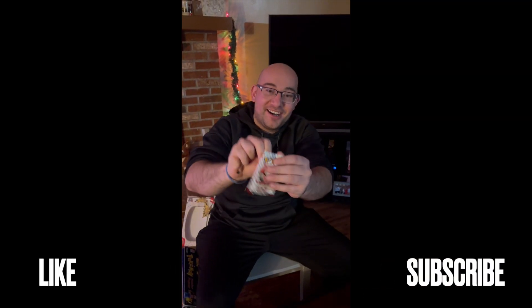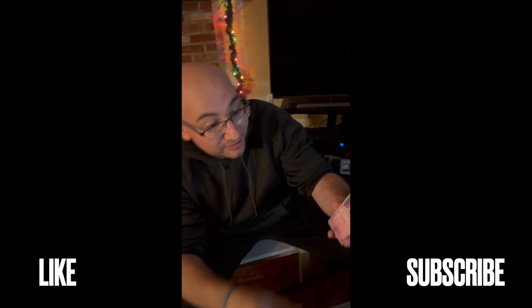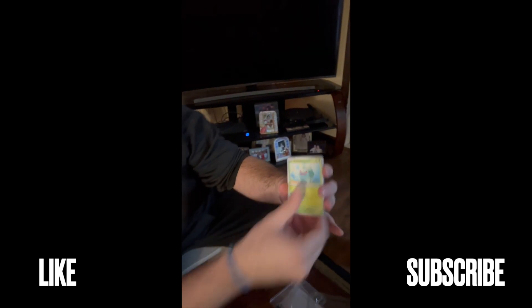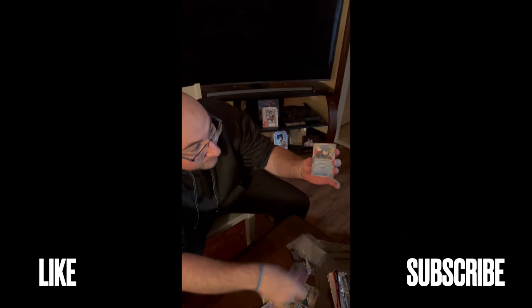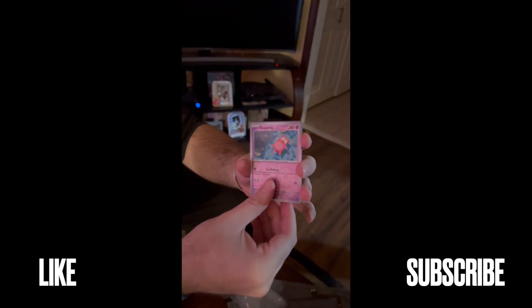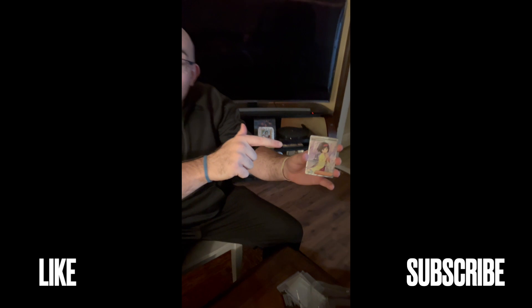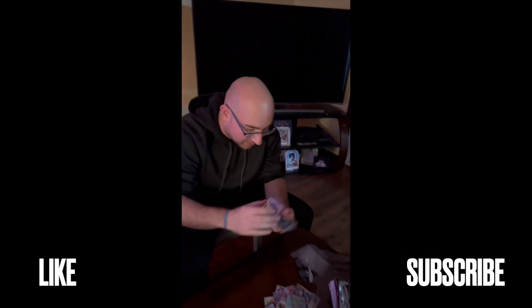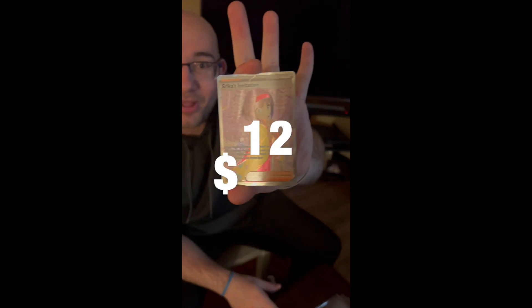Alright, we had a little intermission here — I'm opening up this pack. I didn't get a peek, so we're looking at these together. We got a Drowzee, Bulbasaur, Dratini, Growlithe, Hypno, Poliwrath, Pidgeot, Slowpoke, another Ditto, and Erika's Invitation. Alright! I think that's like 20–30 bucks — I'll put the price up on screen. I paid 20 bucks for the box, so that works.